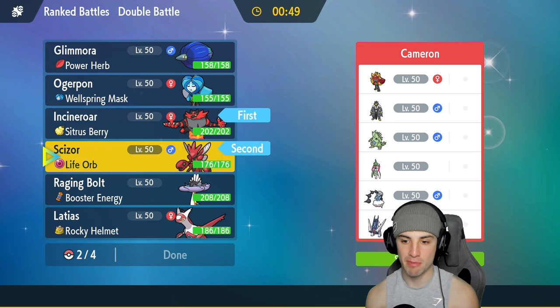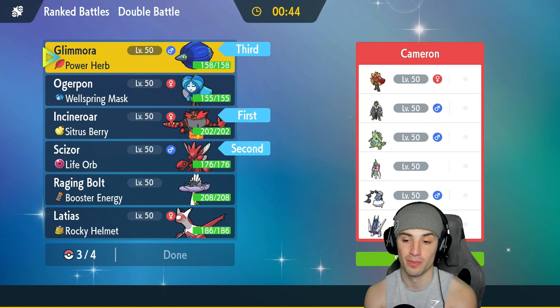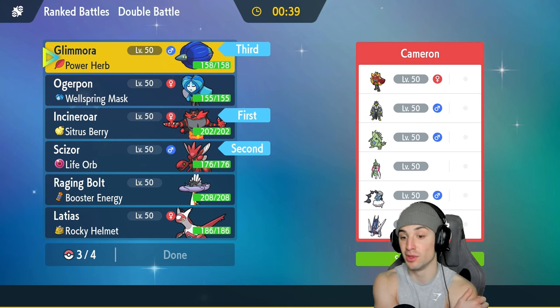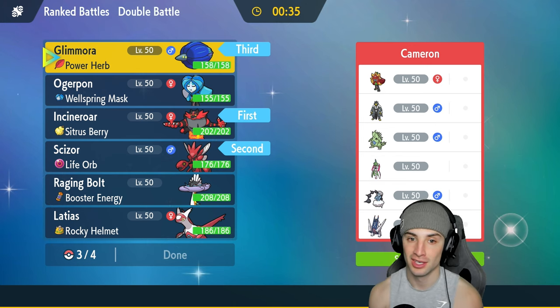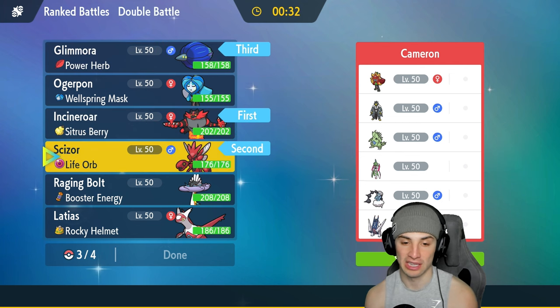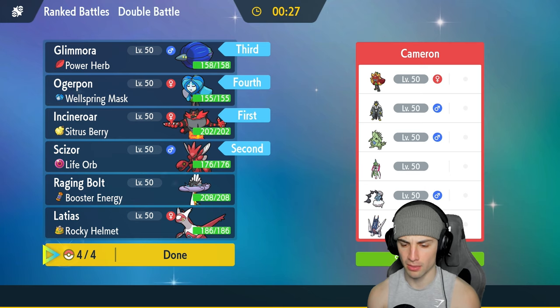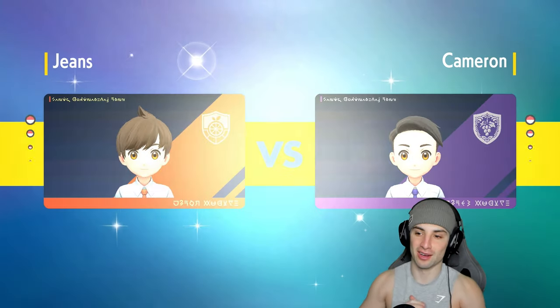I'm going into both of them. In the back end I really like Glimora here: Meteor Beam is super effective on a few of them, Earth Power is super effective too, and it's super effective on Archaludon. Taking out Archaludon requires a special attacker with a super effective shot. I'll also bring Ogerpon — its typing and moves are great here, especially if Urshifu is Water-type. Horn Leech for HP recovery.